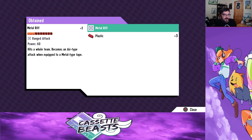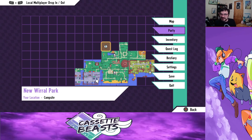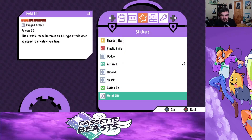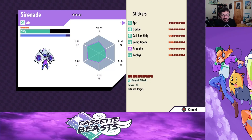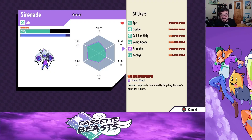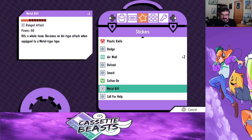Metal Rift! It hits the whole team because it's an air-type attack. Okay, hang on — I can put down Sirenade. So you know what, Sirenade, we're going to get rid of Call for Help because we don't need that. We're going to replace it with Metal Rift. Nice.